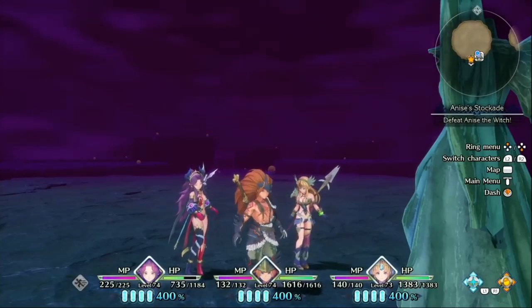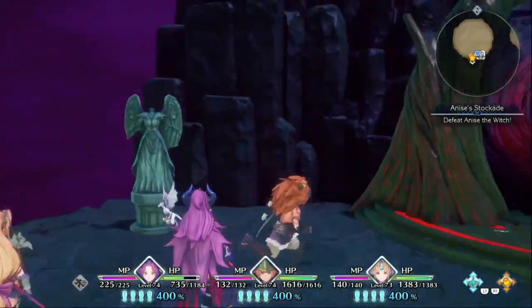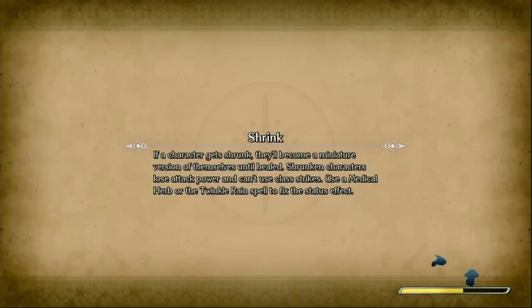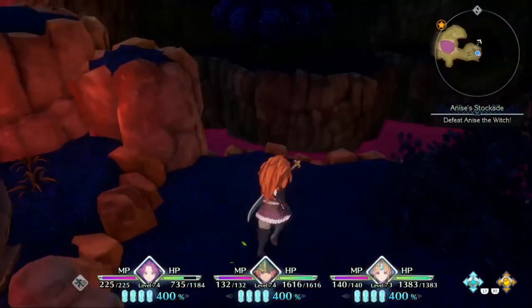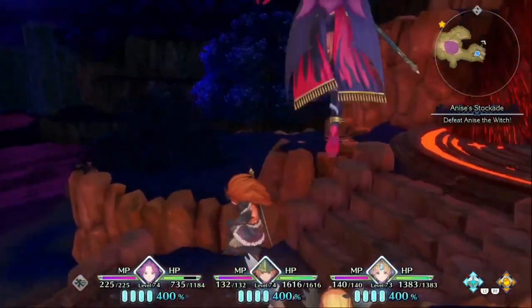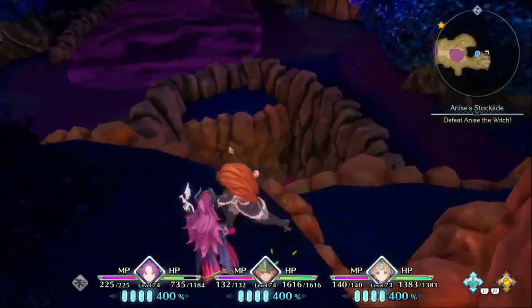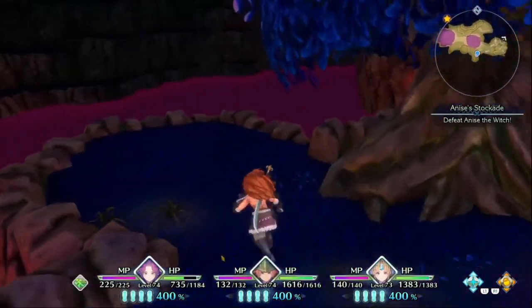Hello everyone, Ashma here. Welcome back to Trials of Mana — let's continue on our witch hunt. Let's see how many more locations we have to go through before we finally get to Anis and stop her evil schemes. You know, destroying the world and all that stuff — that's just not nice. Why would you do that? Stop that. And if you won't stop, we will stop you.